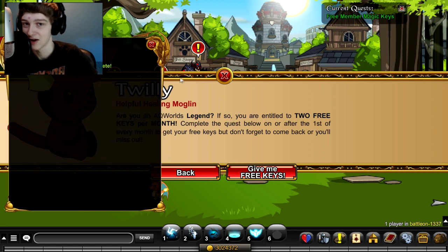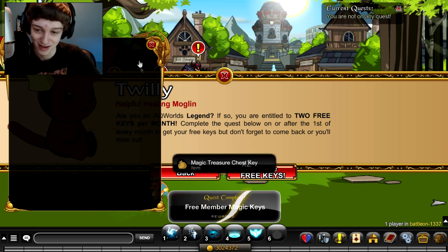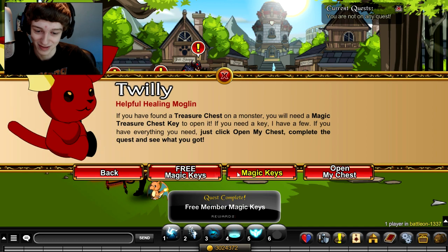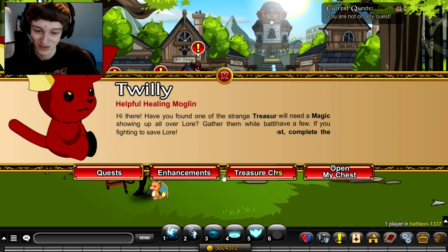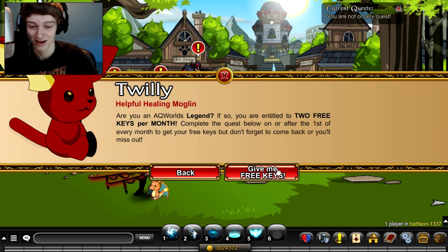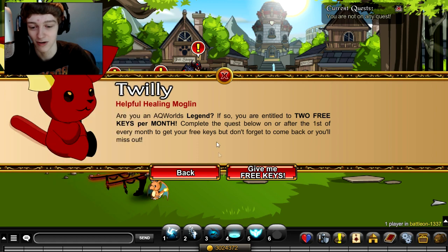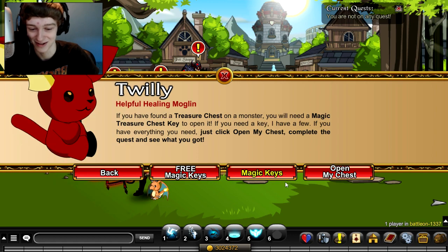They also kind of clickbait you in-game, because when you go to open a key and you go to Twillie, you're like 'Oh, treasure chest, what's that?' and they're like 'Oh, free keys!' and you think 'Give me my free keys!' and then it's like 'Oh wait, you gotta be a member.' So they kind of clickbait you with that.